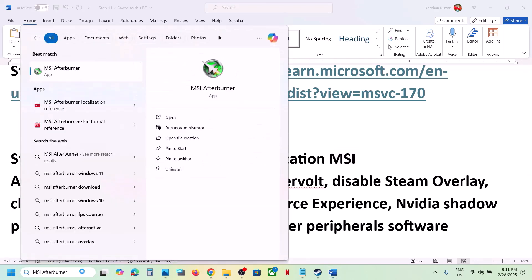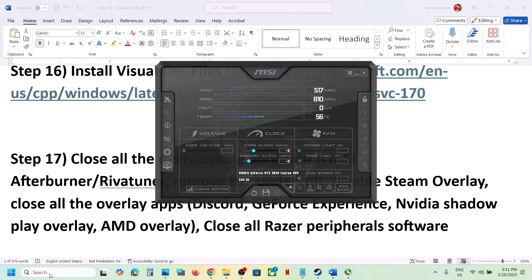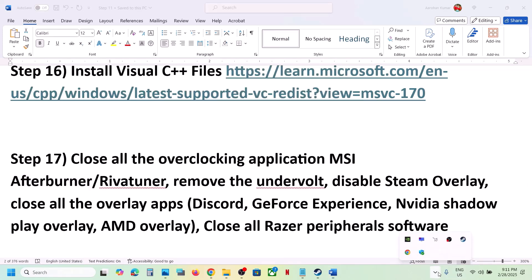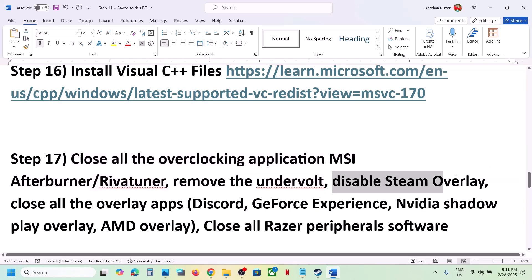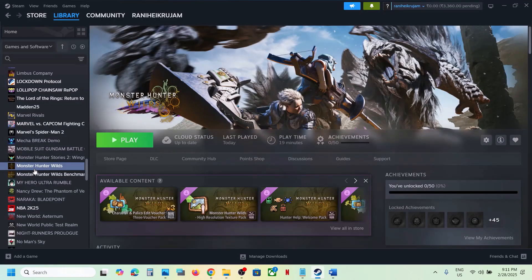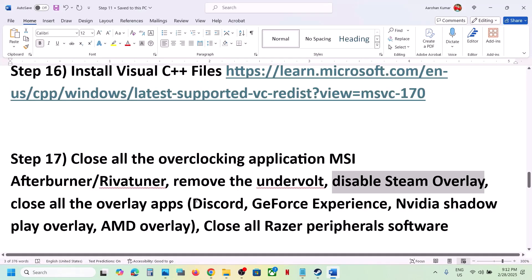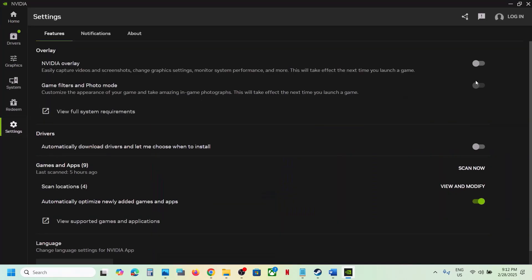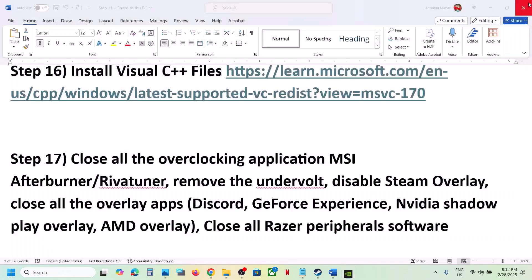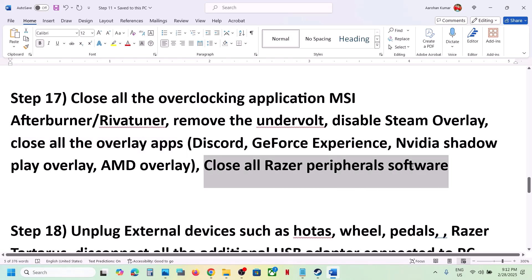The next step is to close all overclocking applications such as MSI Afterburner and RivaTuner. Right click on them in the system tray and close them. Also remove any undervolt settings. Disable the Steam overlay — right click the game in Steam, go to Properties, and turn off Enable the Steam Overlay While in Game. Also turn off overlays in Discord, and disable the Nvidia overlay in the Nvidia App or GeForce Experience.